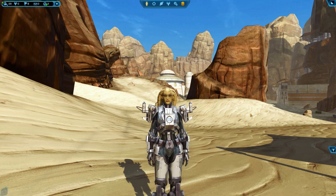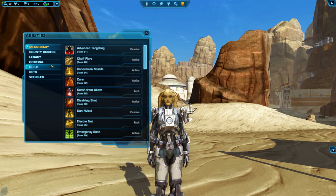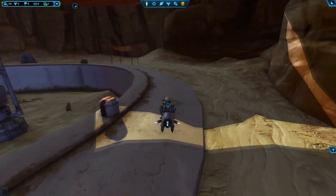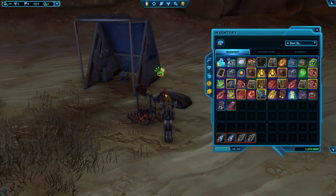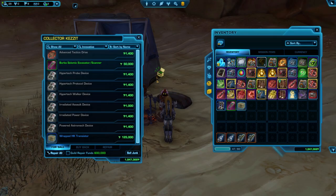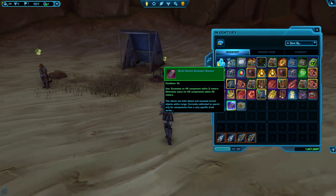The first piece is the HK Transistor and it's hidden in Outlaws Den on Tatooine. Republic side, the closest quick travel will be Outpost Salara, then run south. Imperial side, the closest quick travel or taxi is Mos Anik, then run north. Or if you have the Outlaws Den quick travel, you can use that. You're looking for a Jawa vendor in the south section of Outlaws Den named Kizzit, and you'll need to buy the wrapped HK Transistor item — it costs 125,000 credits — then right click it in your inventory to receive the quest item. This Jawa also sells the Burba Seismic Excavator Scanner; if you ever lose the one you got from the Theoretica quest, you can rebuy it for 50,000 credits. This Scanner item is legacy bound, which means you can transfer it between your characters through your legacy bank or mail.